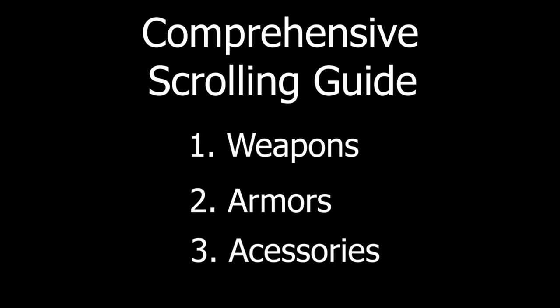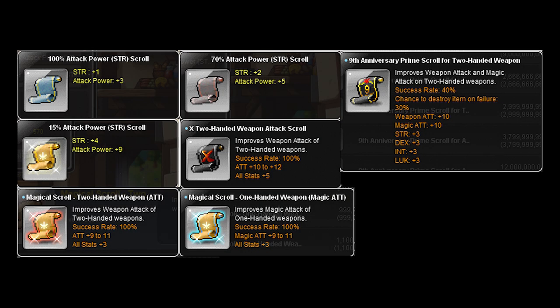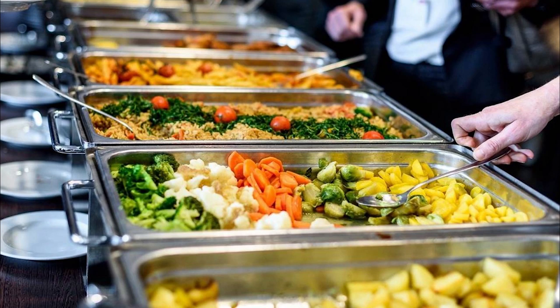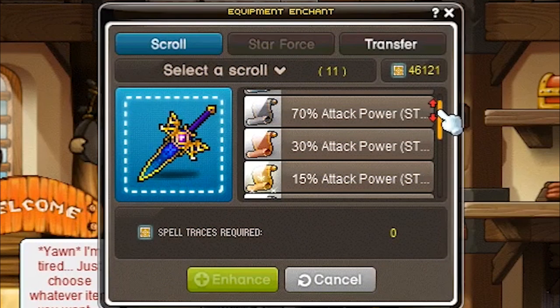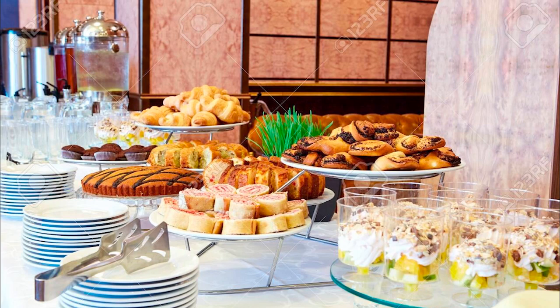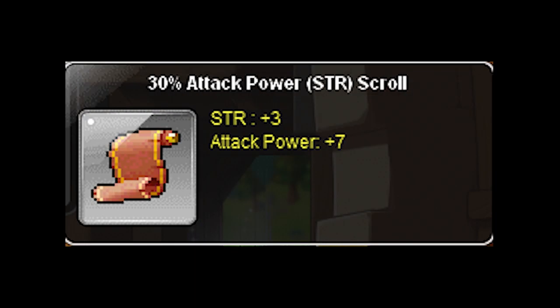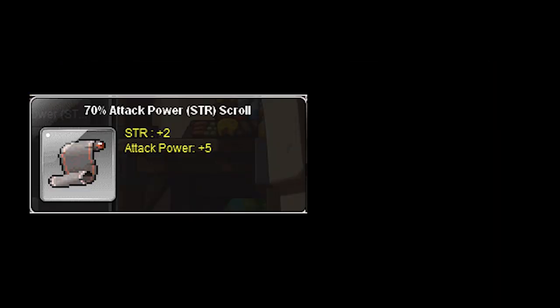Now that we've gone over what scrolling is and how to scroll our items, let's take a look at some of the most commonly used scrolls in the game that players use on their weapons, armors, and accessories. I'll give suggestions on which scrolls to use on each type of equipment based on your budget. First, we'll go over weapon scrolls. Spell traces are like your typical buffet — monsters drop them everywhere, they're easy to obtain, and they give you a whole selection of scrolls. There are 70, 30, and 15 spell traces.